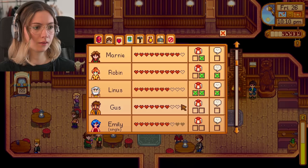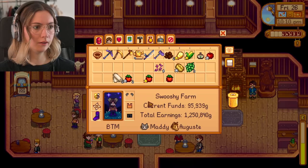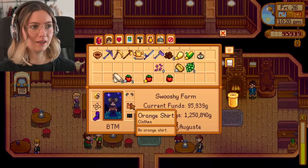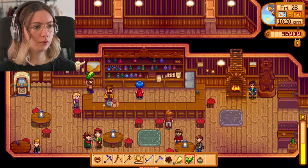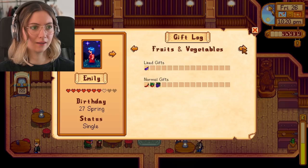Pam is already my best friend, and Luis as well. Kent basically likes everything — let's go with an apple. Gus, I'm not best friends with Gus, but he likes basically everything too, which is good — let's go with corn. Emily, we're not best friends yet.